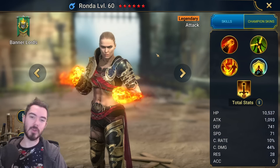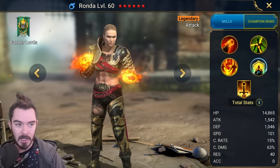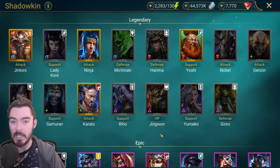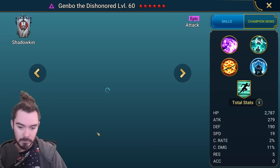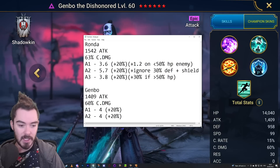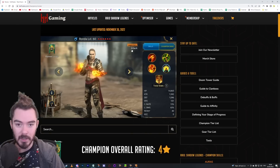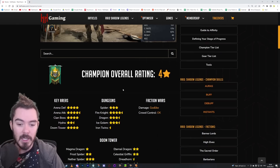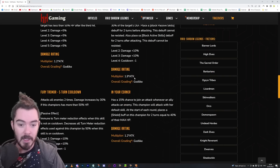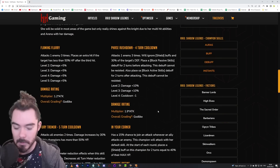You will have also got Ronda. Now Ronda and Genbo are very similar champions - they're both attack nukers that are particularly good for the arena. How do they compare? I did a quick comparison in Notepad. You can do this yourself by going over to Hell Hades, for example - he has all the champion breakdowns, the stats, the damage multipliers per hit of a skill, how much damage comes from books, and he gives rankings as well.